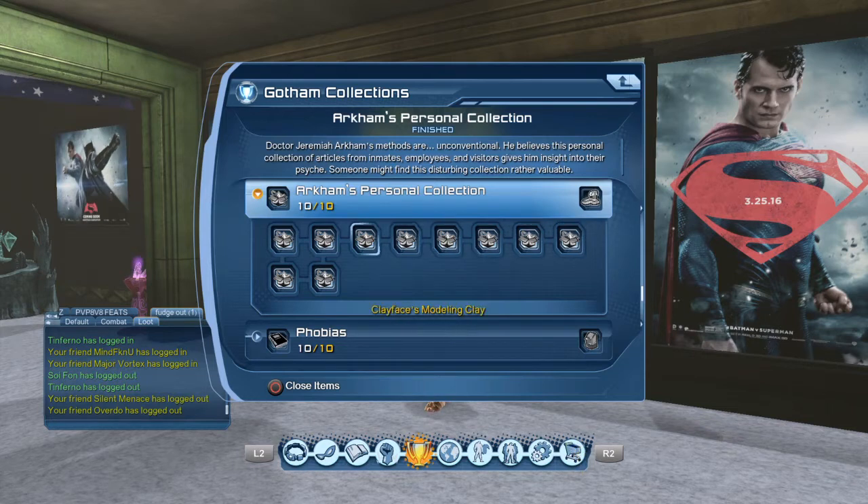Now we're on the last two — these are the expensive ones. Number nine is the Ventriloquist Wood Polish — you know, the dude with the little puppet. And the last one, number ten, is Batman's Grapple Hook.